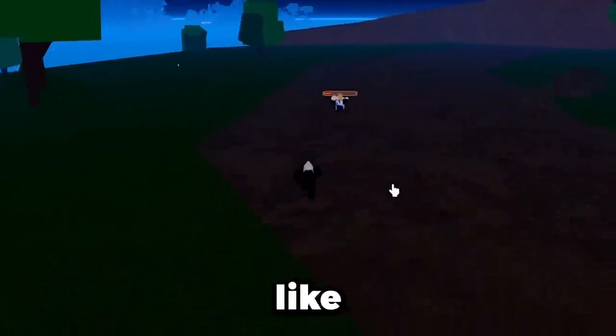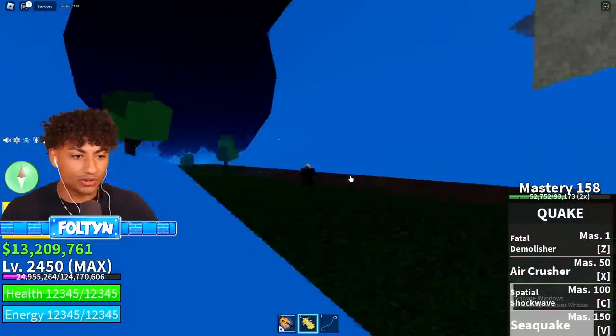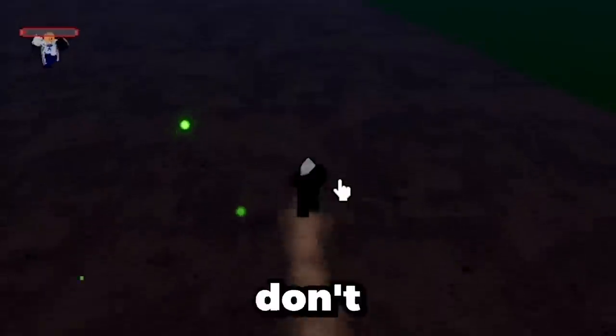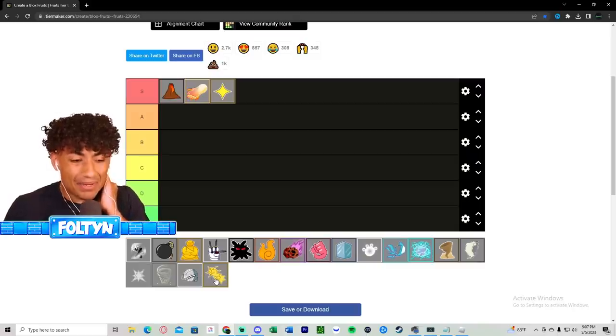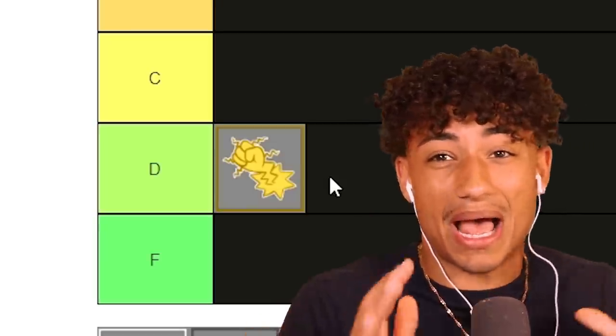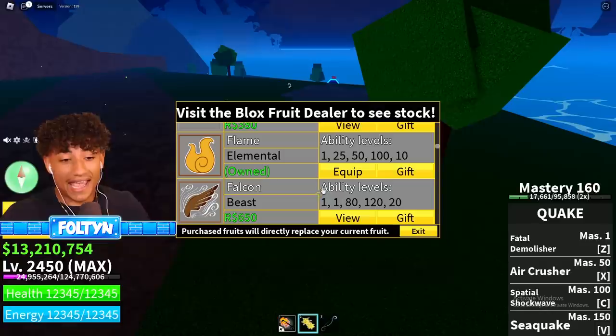The coolest part about Quake fruit is you can spawn a tsunami that does damage to the whole map, which is pretty cool. But other than that I don't really like Quake fruit. I feel bad doing this, but I'm gonna have to put it in D tier - it's not trash enough for F tier, but it's definitely D tier.